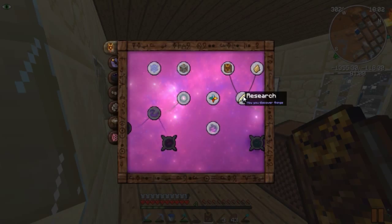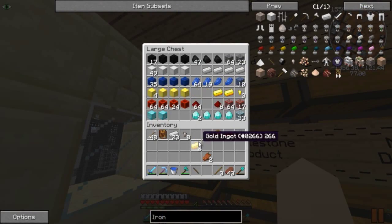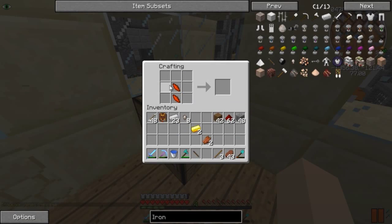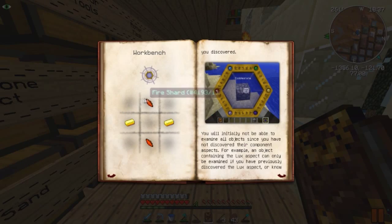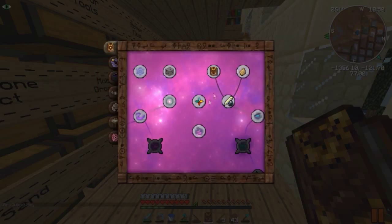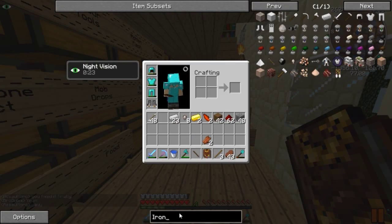Two gold ingots and two shards - do I need to make that in a special workbench? No, just the regular workbench. Let's run down here where I have my ores. Let's grab two of these, and in my shards - I have a lot of shards here. Let's make a fire one, just because. We need it like this and like this - no, that's not right. It might need to be a special thing. Two gold ingots - you can use fire shards, but how do I do this?